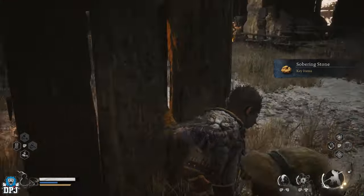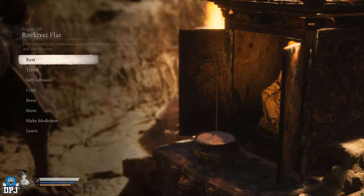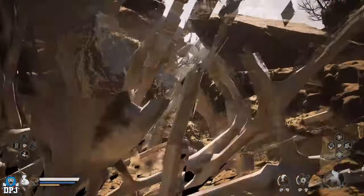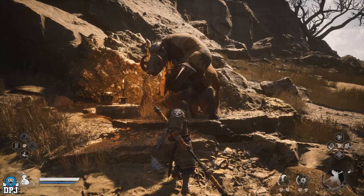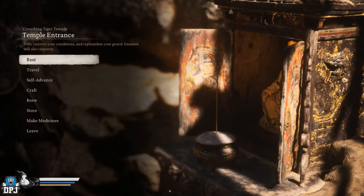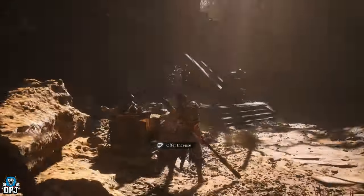Once you have the Sobering Stone, head back to that boar — found in the same place. From the Fright Cliff Rockrest Flat Shrine, head to him. Upon coming to him, clear out his dialogue and he will then move position, so you have to go find him again. Head back to the Crouching Tiger Temple Entrance Shrine, where he can be found just nearby.